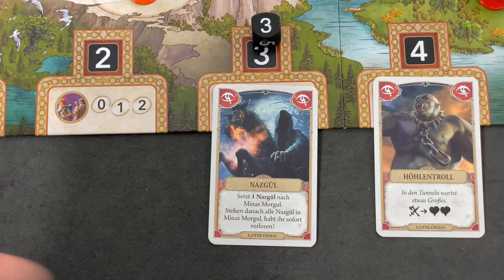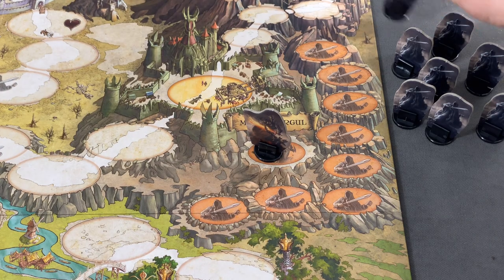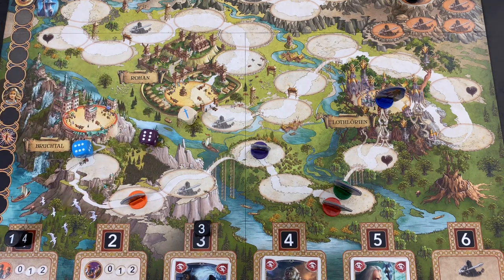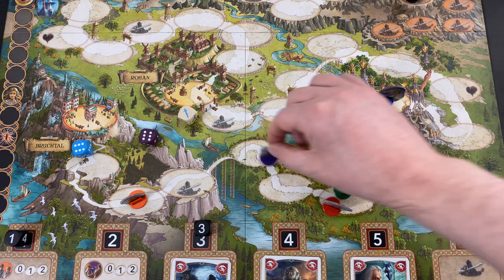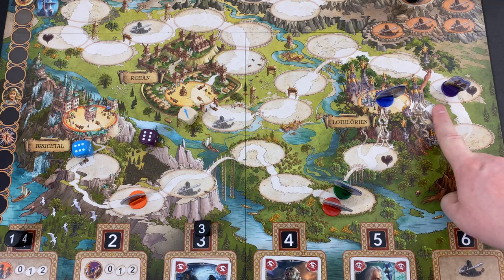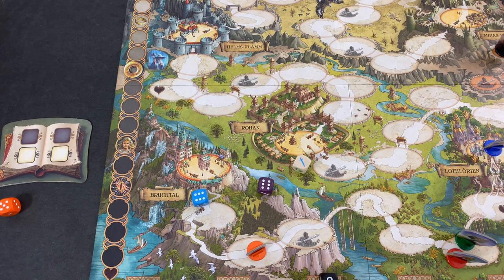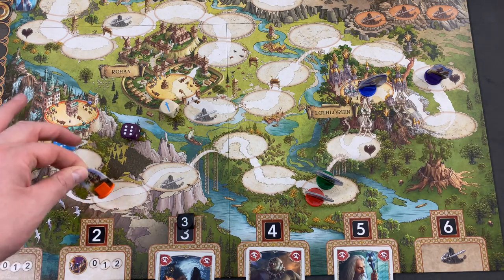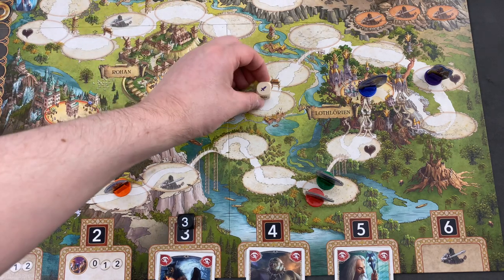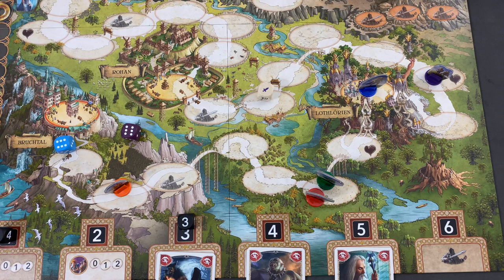Next we have to trigger the three — a Nazgul — place one into Minas Morgul. If that were the last one, we'd have lost; right now we're still okay. So we place the Nazgul accordingly. Then we resolve Merry and Pippin's die — one, two, three, four, five, six spaces. We land there but first lose one point on the track. More importantly, Merry and Pippin are no longer on the same track as the ring bearers. Everyone beyond the current destination will not help in combat. If we now rolled the purple dagger, those folks wouldn't help us — they're no longer in the fight.